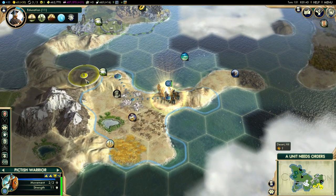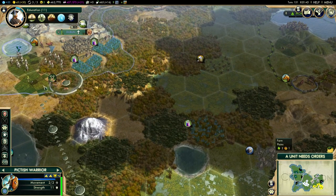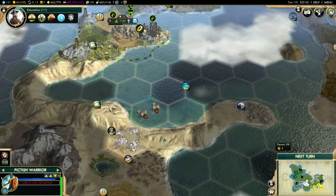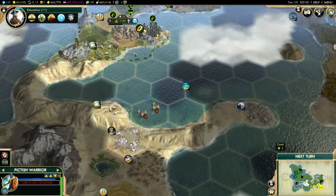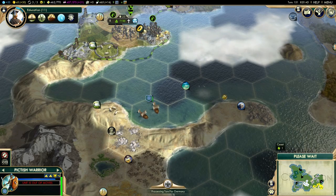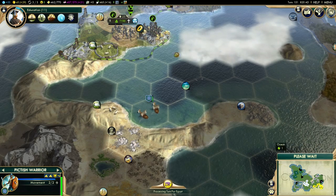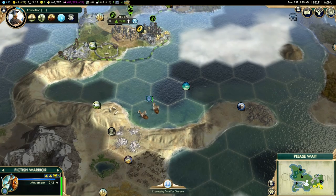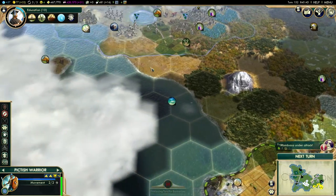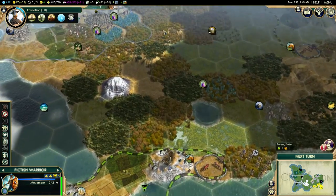A unit needs orders — they've done their thing, so I'm bringing them back to base via the quickest route. It costs all your movement to embark and all of your movement to disembark, but sometimes going across water is quicker. I think Denmark has a bonus where it only costs one movement point to get in and out of the water, making them great on archipelago maps or anything with a lot of water.